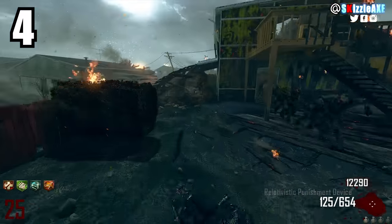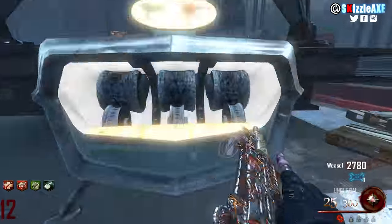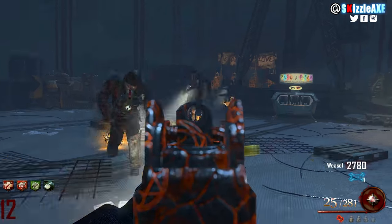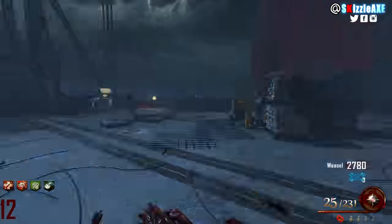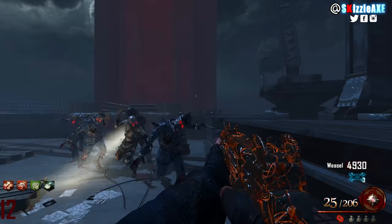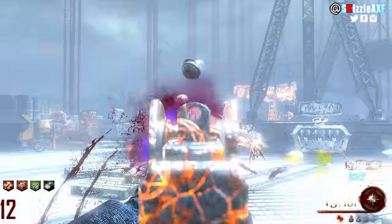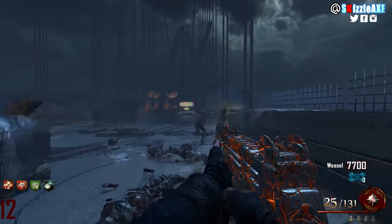At number 4, we're talking about the Uzi. It was in Mob of the Dead and I absolutely love it. It's called the Uncle Gal when pack-a-punched, which feels like a tease since a Mob of the Dead remaster could be happening. It has 25 ammo in the mag and 275 in reserve. When pack-a-punched, the mag stays at 25 but reserve goes to 300 — just a small bump but still nasty.